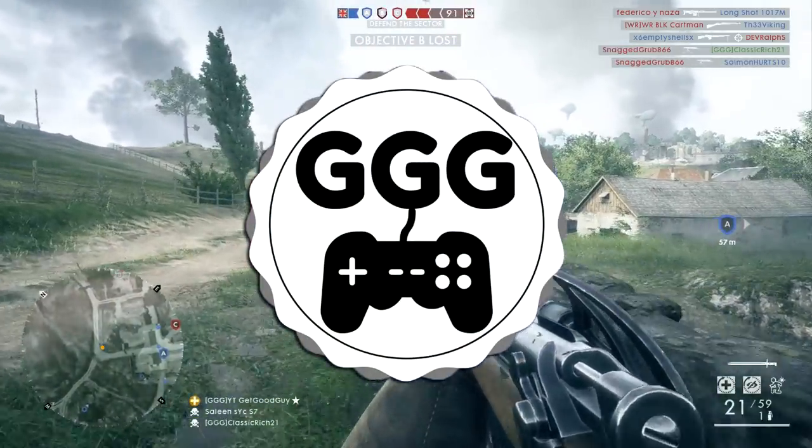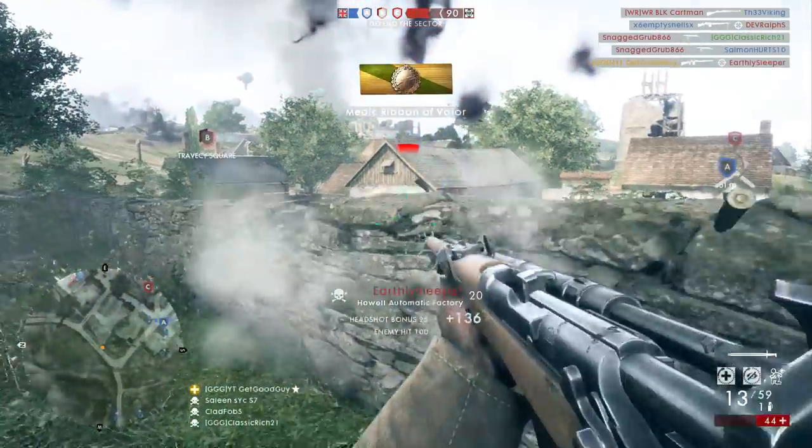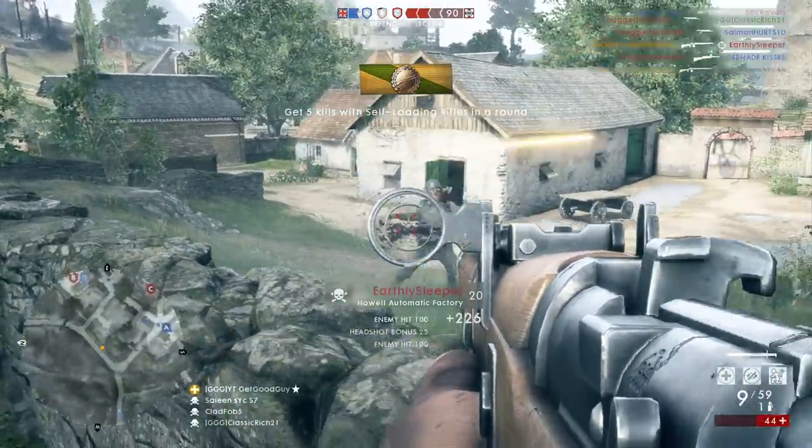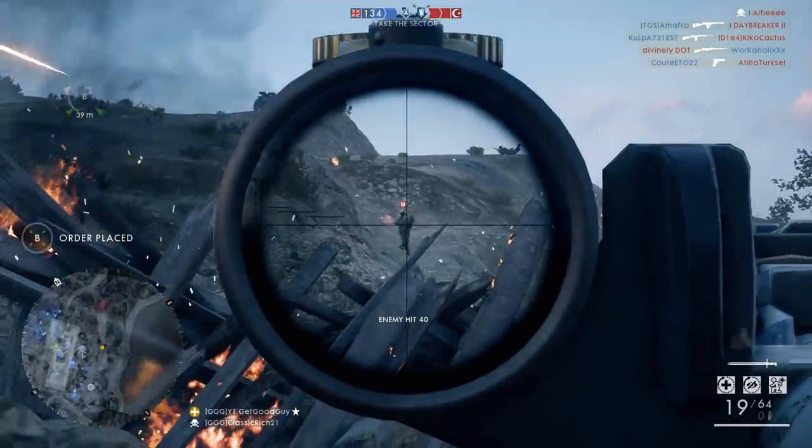Ladies and gentlemen, welcome to the video. I'm GetGoodGuy, and today we're looking at Battlefield 1's newest medic rifle, which has dropped with the Apocalypse DLC. That medic rifle is the Howl Automatic, which has two variants: the Factory and the Sniper.